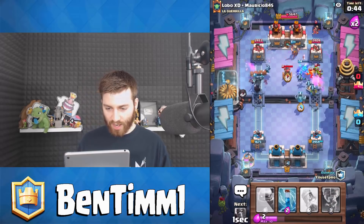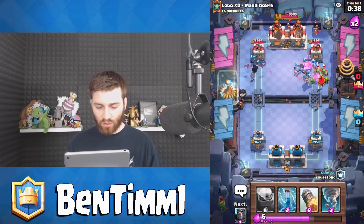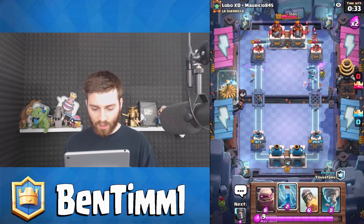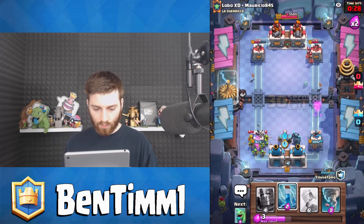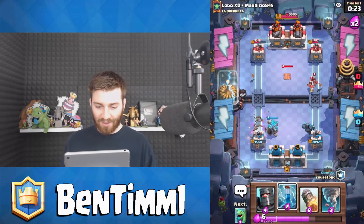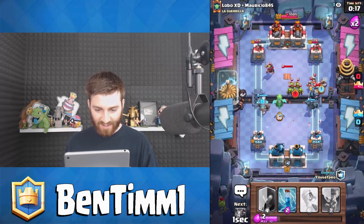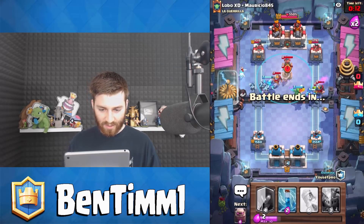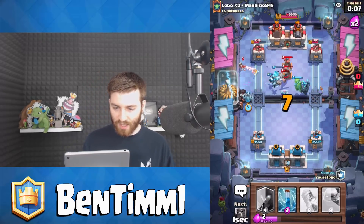Their king tower got activated by the miner — that one might hurt a little bit. But we got so much tower damage over there with that witch and all on the right hand side. Thank you. Thought that PEKKA was going to go on the same side — she was starting to walk. That tornado was absolutely useless, I was trying to predict if they were going to drop more skeletons.